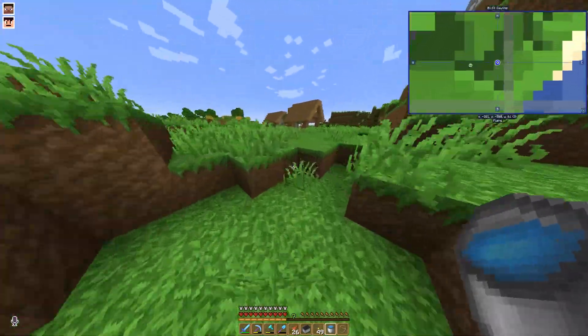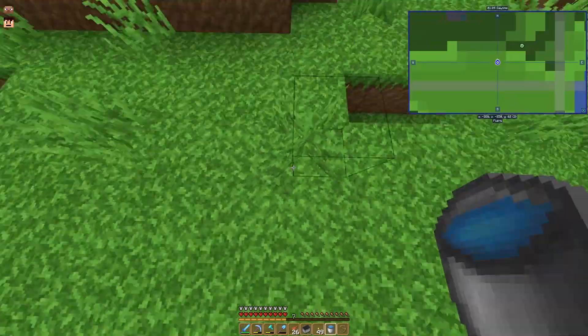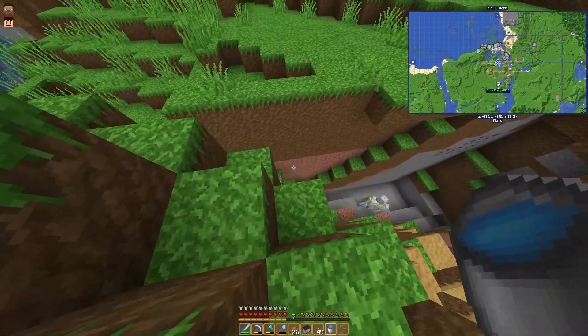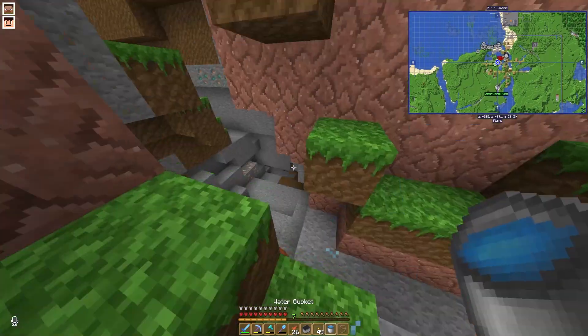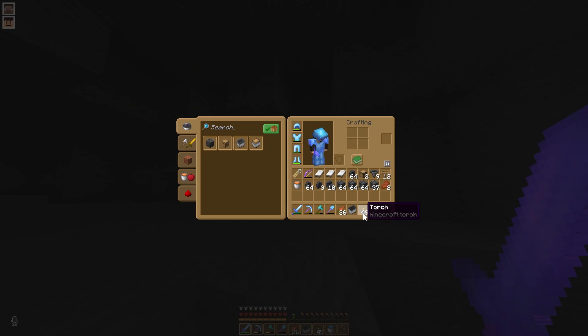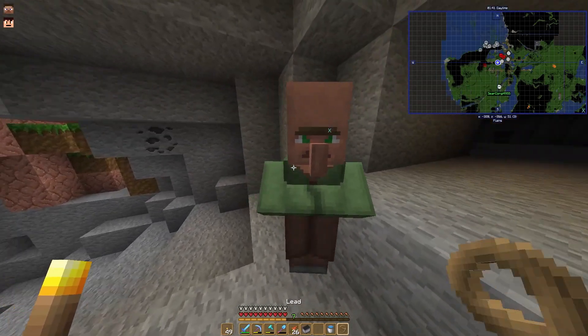The villager completely disappeared. It's underground — I hear it but I can't see it. I just blocked him off. He's underground in a cave.